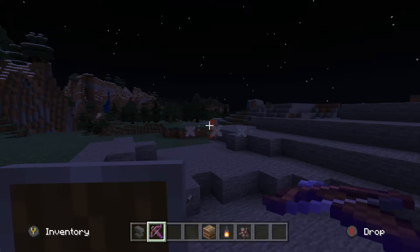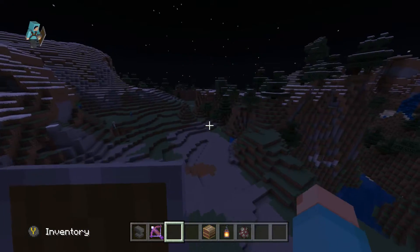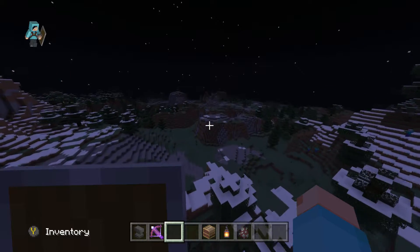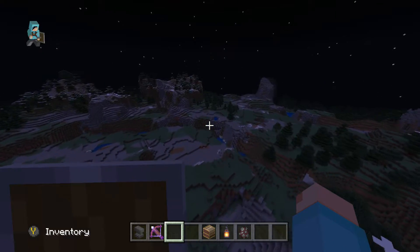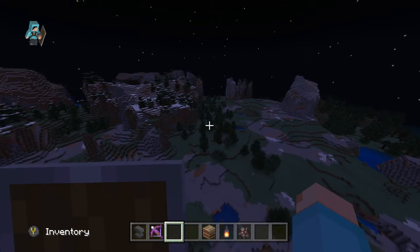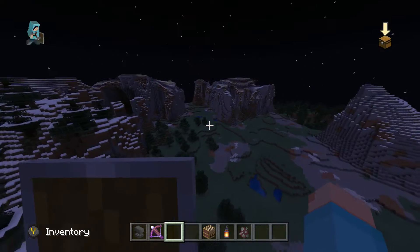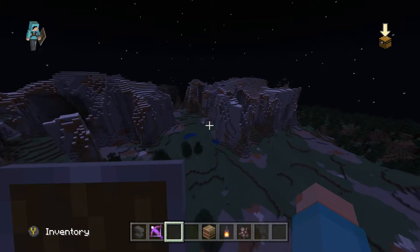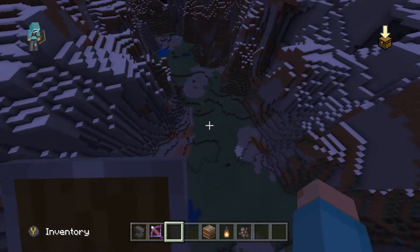I'm assuming the villages haven't been updated because it did not say anything about that. Look at this nice scenery! They changed this up with the mountains to make it look better. I have this one world on my Nintendo Switch on top of this Acacia biome mixed with a jungle — it just looks great, like a valley.